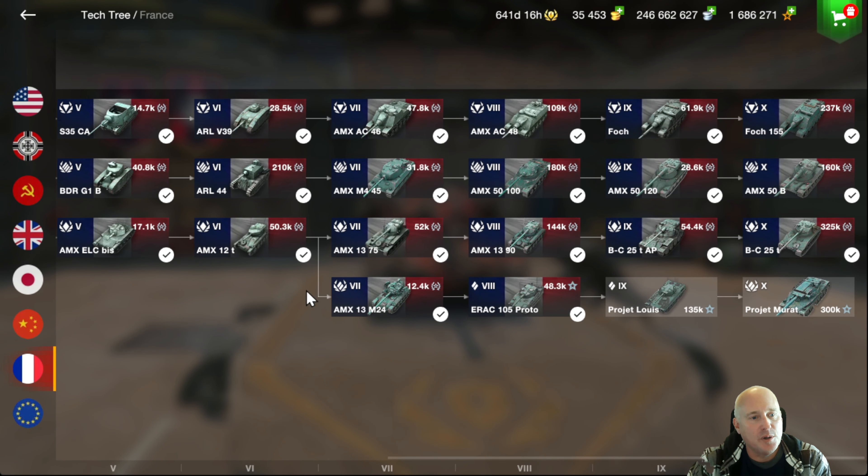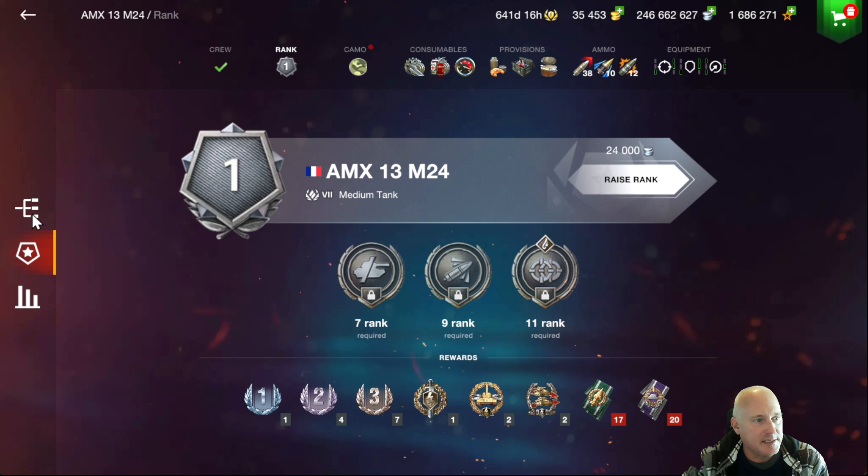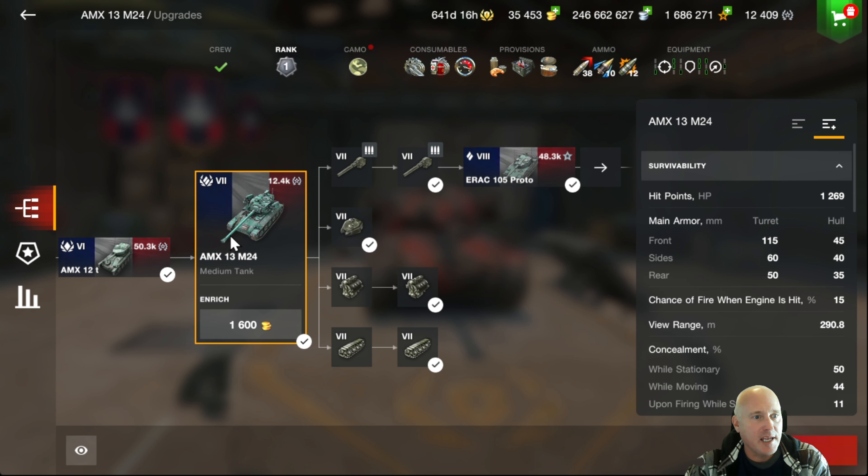Coming off the AMX 12t to the AMX 13 — since I own just about all the tanks in the game, I would normally use free XP to go straight to tier 10 and work backwards. But I'm doing the opposite here and playing this tank the way you guys pretty much have to play it. I used XP from the AMX 12t; the only place I used free XP was to upgrade the gun, engine, and tracks.